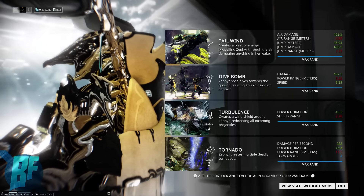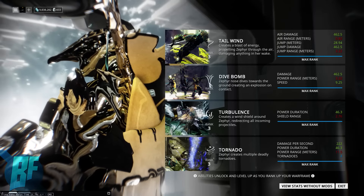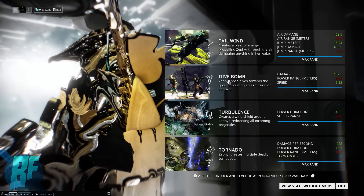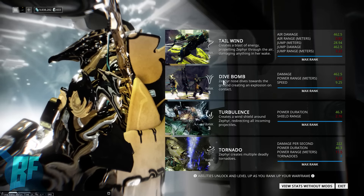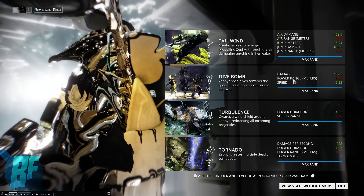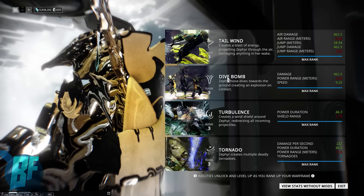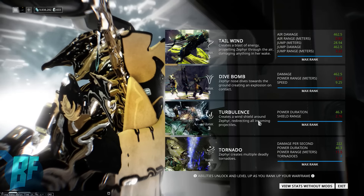Dive Bomb kind of combines with Tailwind. It's a unique ability in the fact that you can only use it while you're in the air — I think that's kind of cool. Basically, you nose dive into the ground and it creates an explosion. There's a really cool augment for this that drags enemies into the impact, but we're not going to be using this too much because it just doesn't really have any range with this build. You can change the build if you want to add more range — that's just player preference.